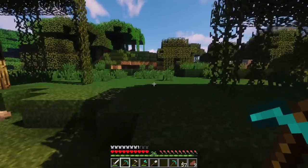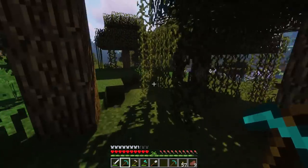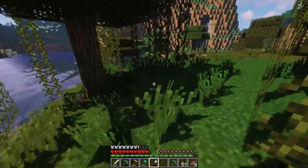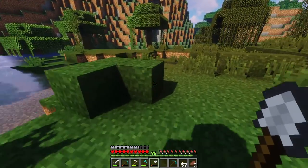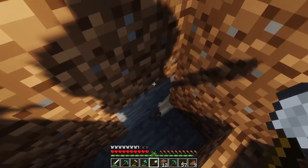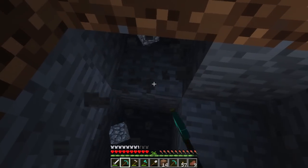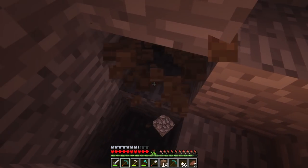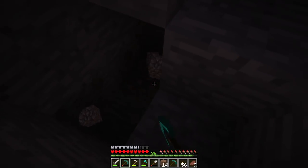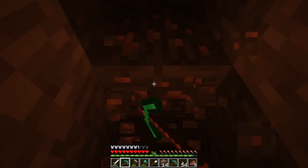A little known fact is that swamps actually have a higher coal density than most biomes, so if we're going to be looking for coal, we're going to look in this area. I don't see any right now, but that might be because we're still above ground, so it could be smart to dig down. We seem to have hit stone, which means it's time to dig down. It seems we've managed to hit iron before coal. Fantastic.